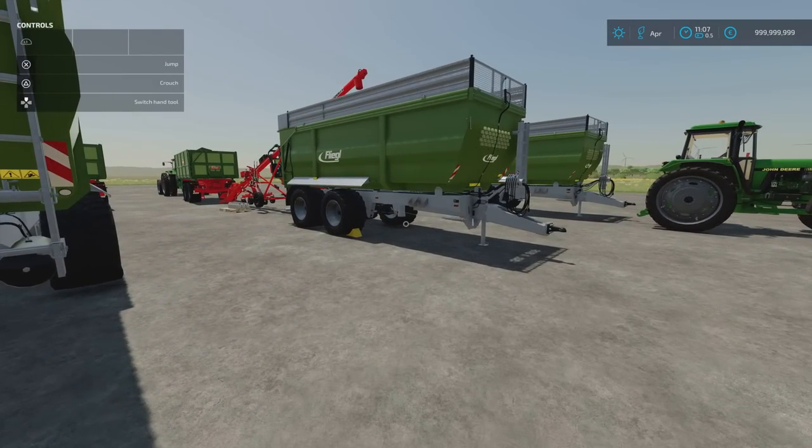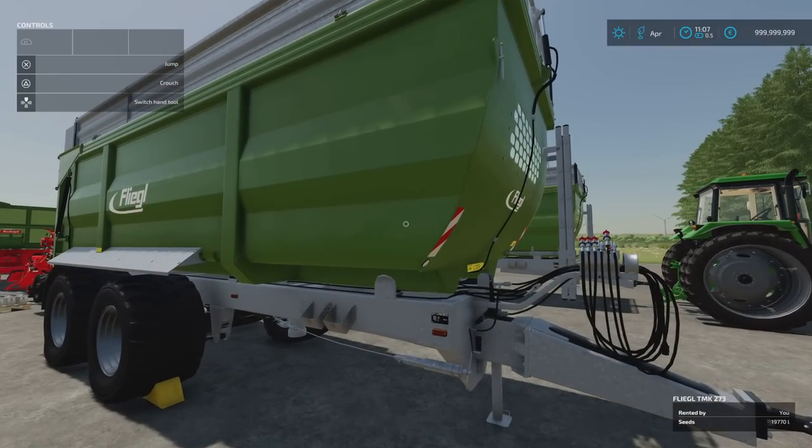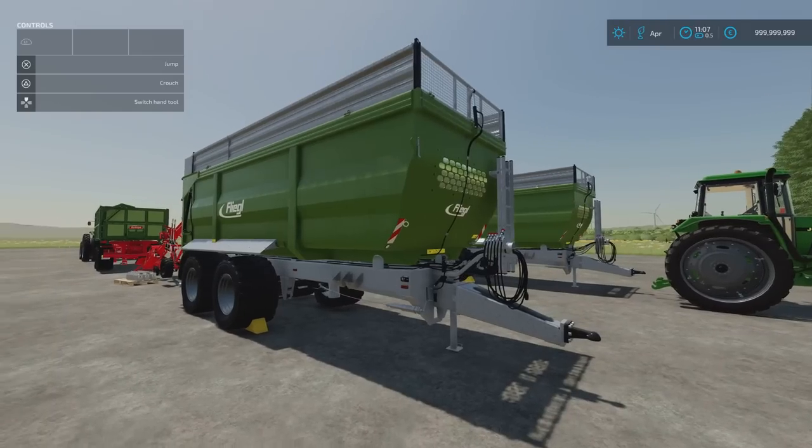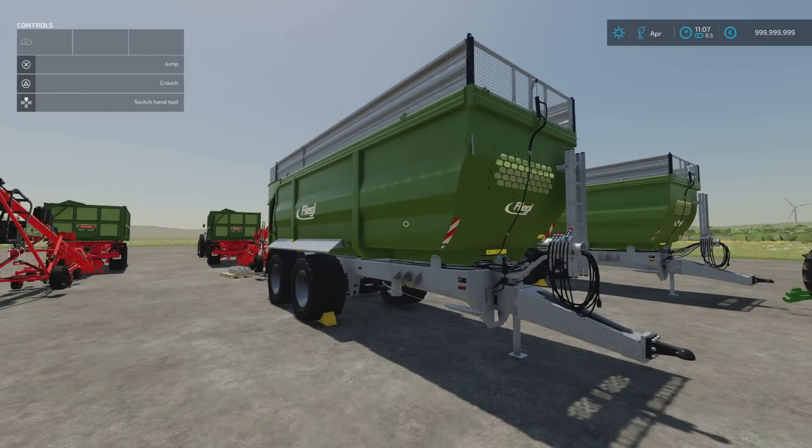Next up we've got our soybean: 19,770. That's nearly quadruple - four times - so 5,000 in to nearly 20,000 litres out. Soybean.